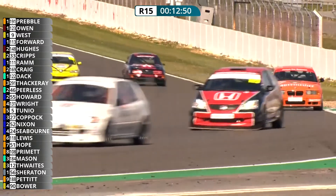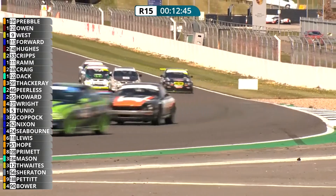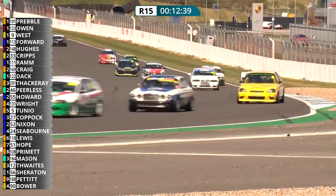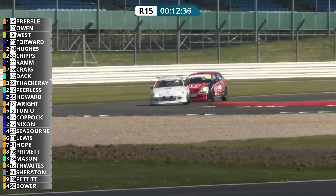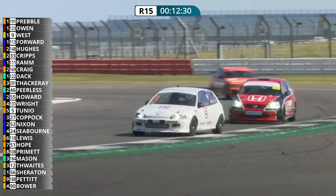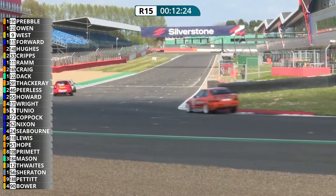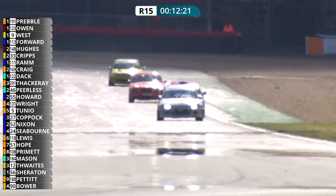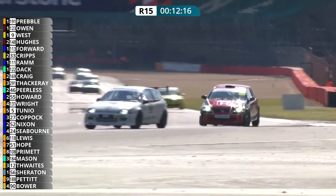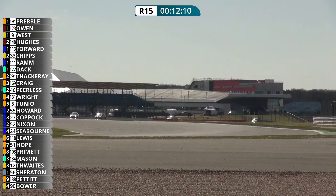Might be a clutch issue getting the car off the line. Don Hughes side by side with the Cosworth there — we see the flames from the exhaust pipe, that's what we like to see. Here's the battle for eighth — round the outside goes Russell Dack ahead of Ross Craig. David Nixon in the Rover has repaired his bonnet from earlier on. There's the two Hondas up front — Gary Preble from AJ Owen — pulling away slightly now from Ray West in the BMW. Long way to go — another 12 minutes or so to go, enjoying the sunshine of Silverstone.